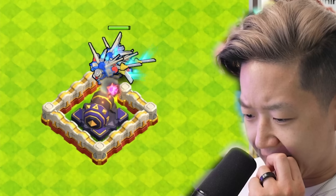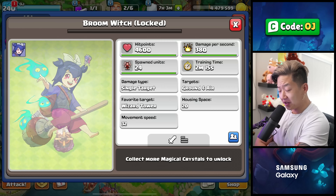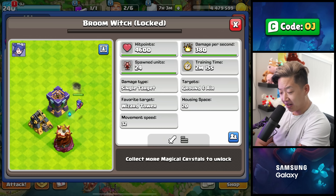What does a mecha do? It's like Gundam PEKKA. Holy crap. You have broom witches? This might be the best season I've ever seen in Clash of Clans. It's like a yeti, but kawaii. I need it.